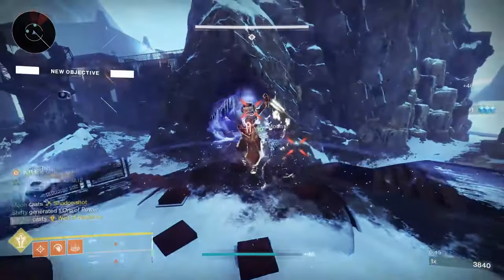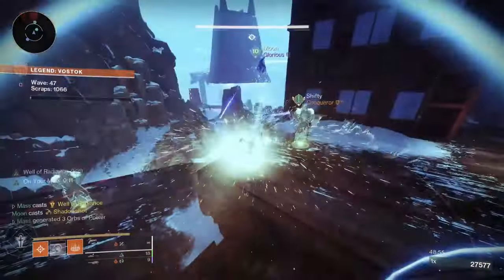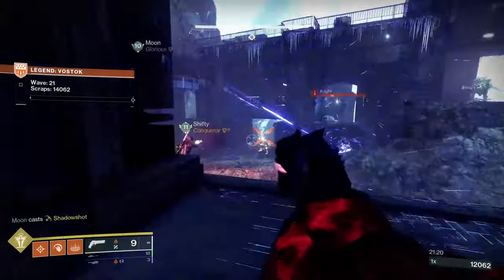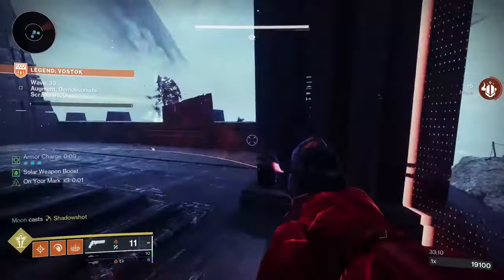If you want your teammates to love you, your well positioning should be here and here for this ADU. For this ADU, pop it here. And lastly, for this ADU on this pillar — and if they're spawning on the other side, this pillar.